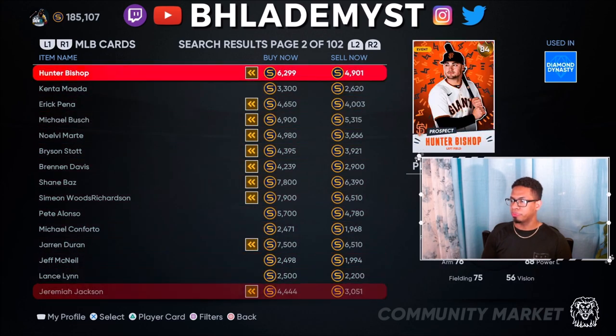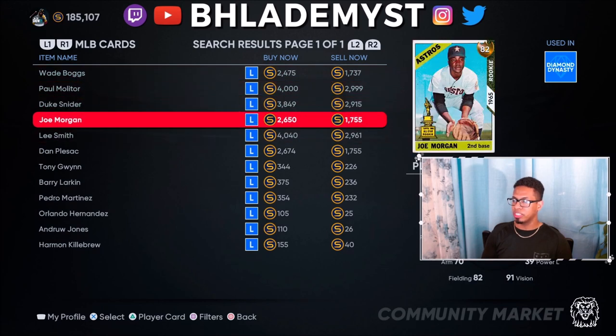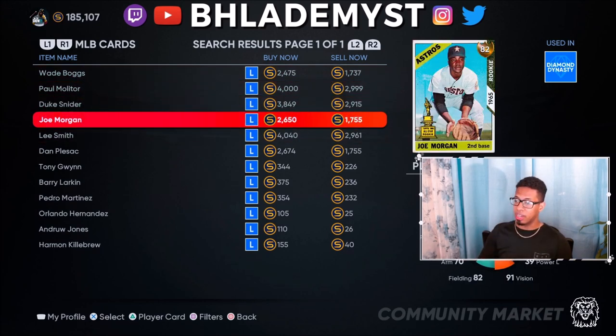For example, Joe Morgan is selling for about 1,775 stubs right now. In the future, once the first inning program ends and everyone moves to the second inning program, no one will be able to obtain these rewards again. If you stack up on them while prices deflate and then prices go up to 10k, 15k, 20k — sometimes as high as 50k — you can make a large profit. This is a long-term investment, not something you can quickly flip.